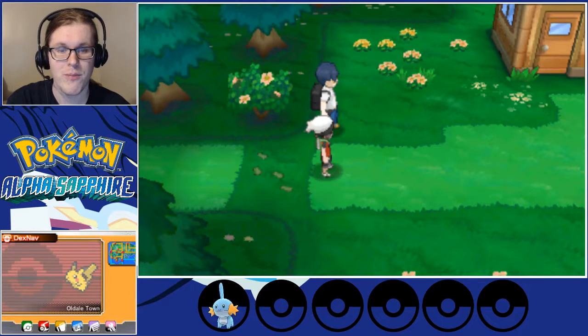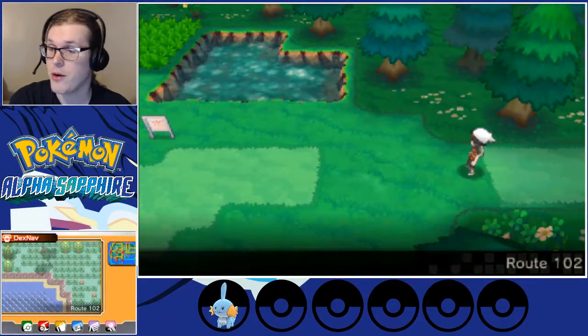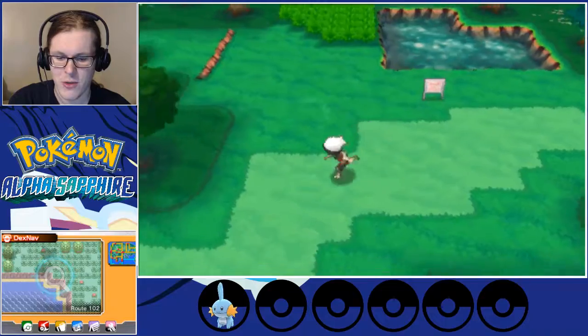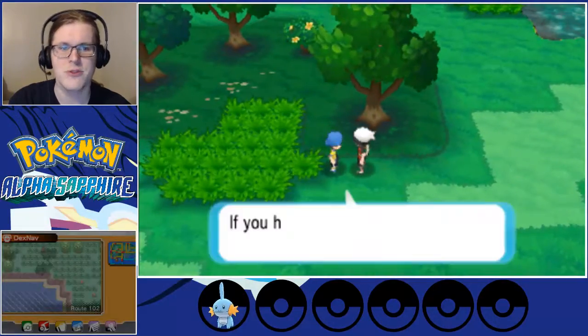Good morning everyone and welcome back to Pokemon Alpha Sapphire. In the last part we got our Pokedex, Pokeballs, and Mudkip. In this part we're going to be exploring Route 102 and fighting some trainers.